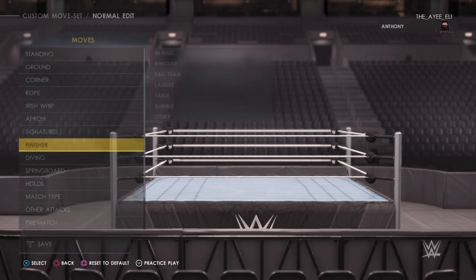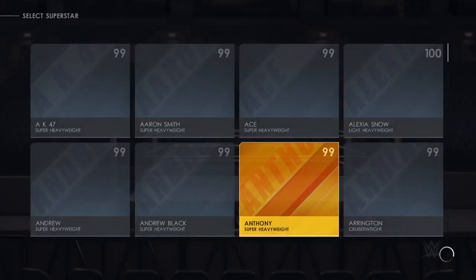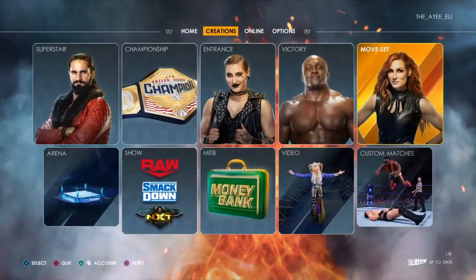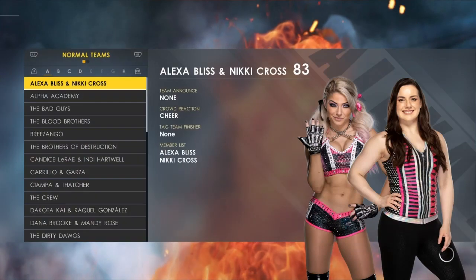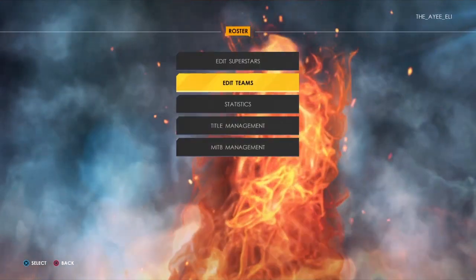Back out of all this, then save. Then save again, and quick universe save — slot one. Save like that. All right, now watch. I'm gonna go back to Options, go to the Roster, Edit Teams. Watch — their tag team finisher right there, it's equipped there.